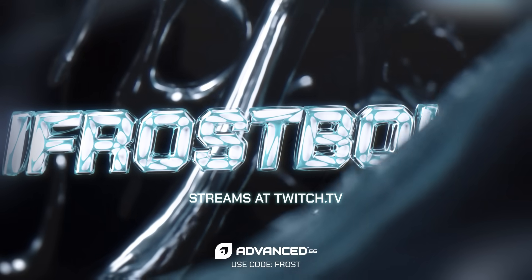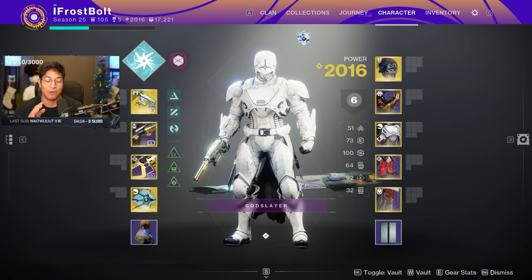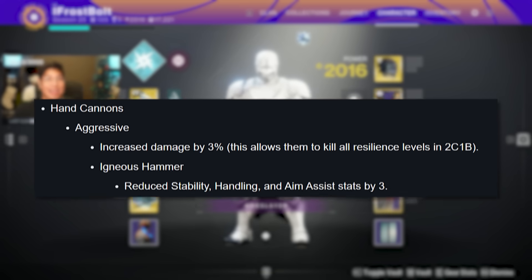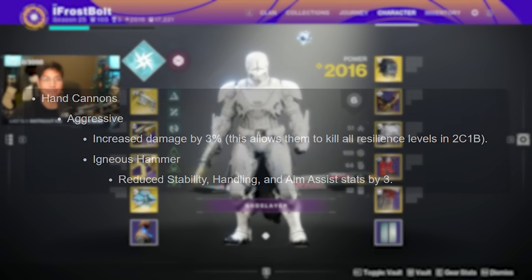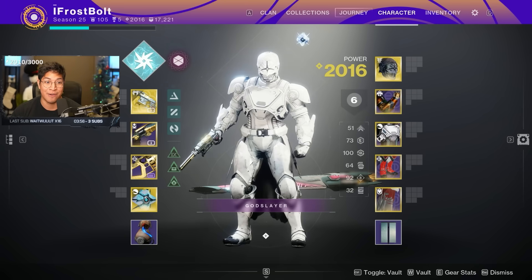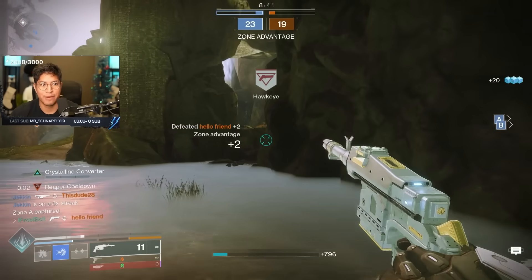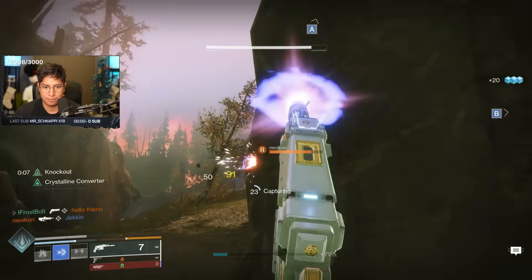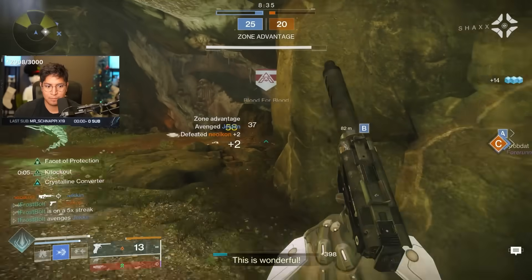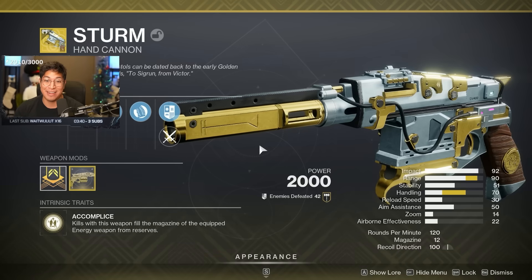Hey, what's up YouTube, welcome back to the channel. Today we got some pretty substantial PvP changes - the 120 hand cannons got a buff. You can hit two headshots and a body shot to defeat Guardians inside the Crucible now. That's pretty exciting because some of the 120s that weren't really meta because of Precision Instrument are now really popular. One that I like to introduce to you is Stern - this is a stat monster, way better than Nkia's Hammer.